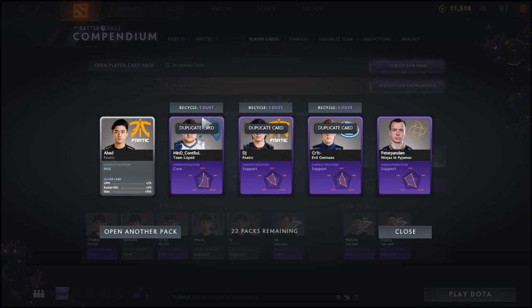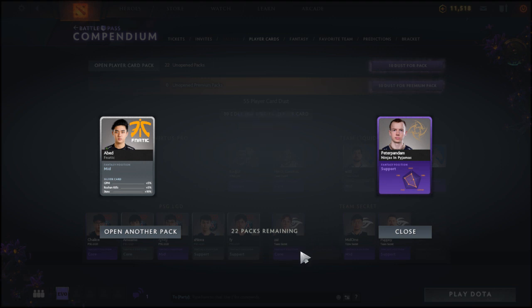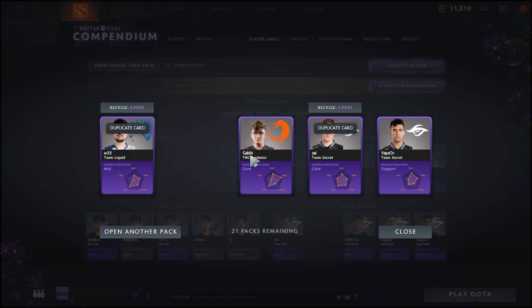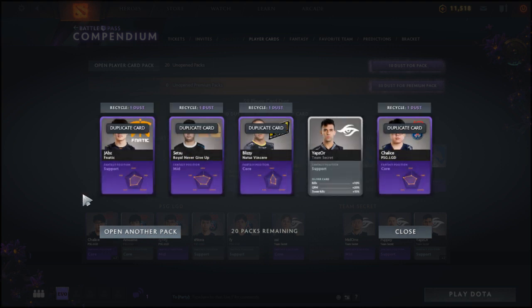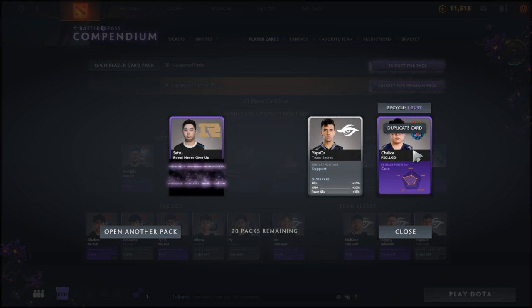We're getting a consistent average of about two new players per pack. Next pack — come on, three new cards! We've got K1 Hector again as silver, W33 again as a duplicate, Gabby from TNC Predator — new card — and Yapsaw from Team Secret — new card. Let's keep going down to 15 packs. Three duplicates this time, with Yapsaw again as the only new card from Team Secret. Four duplicates in total that time.